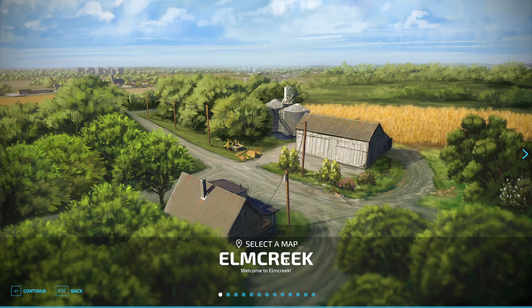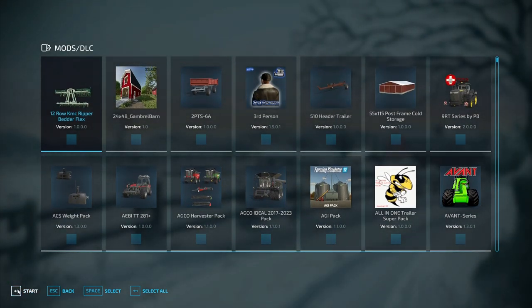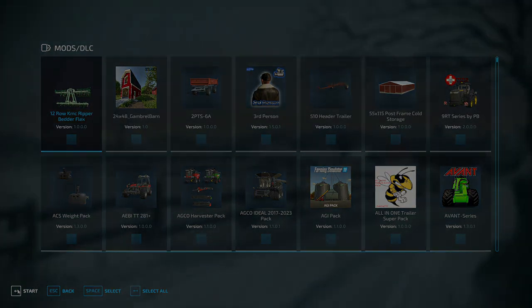We're going to use our first map of Elm Creek. Press continue and we're going to deselect all the mods so they're all gone and we're completely vanilla here. Hit start and let's go for it.